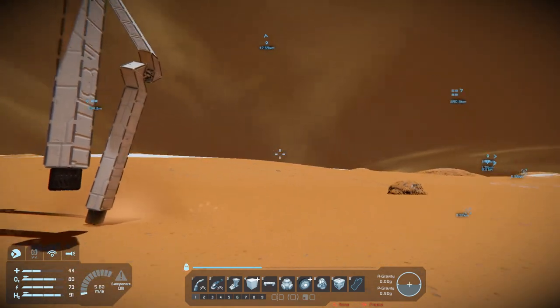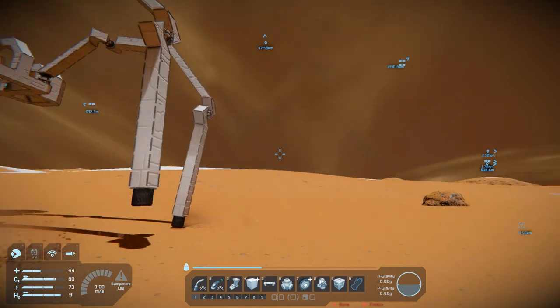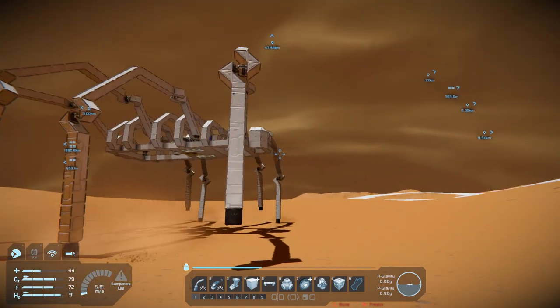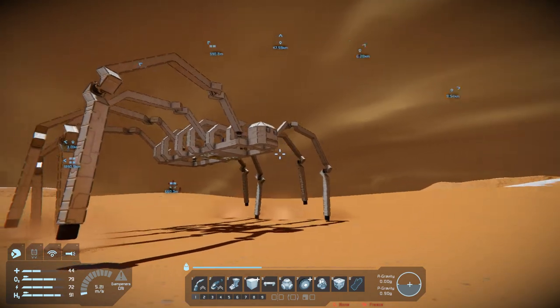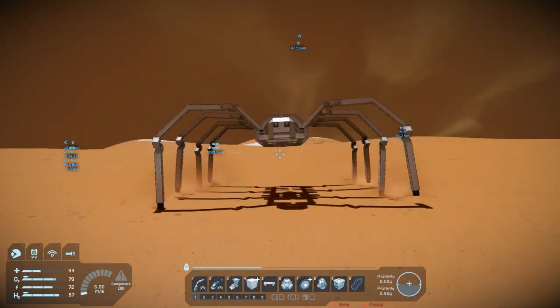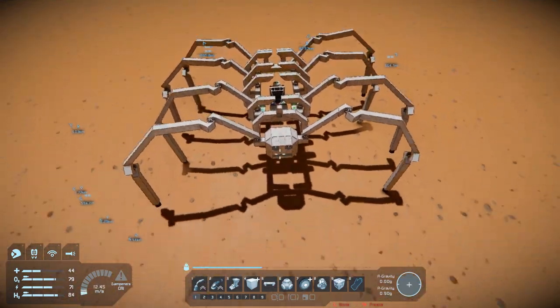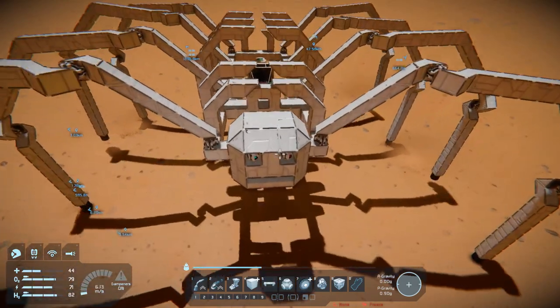Hey everybody, it's BC here and welcome to another episode of Space Engineers. It's just going to be a quick little video today. I did a little bit of work on our little White Widow here — I gave it a little makeover and made it into a skeleton spider. I know they don't exist, but they do in this game.